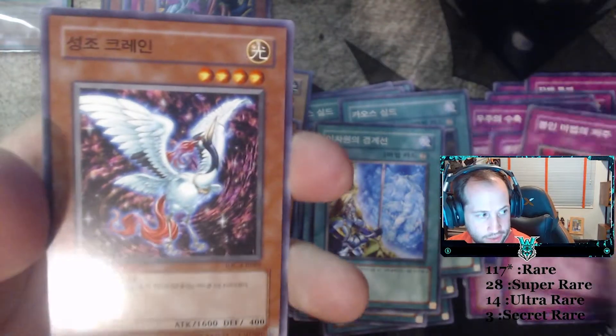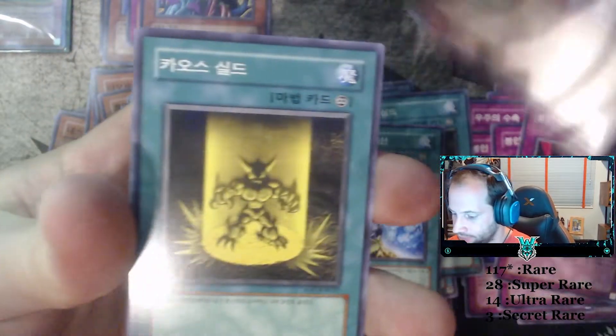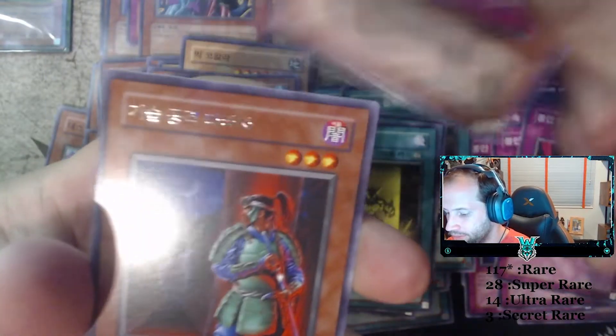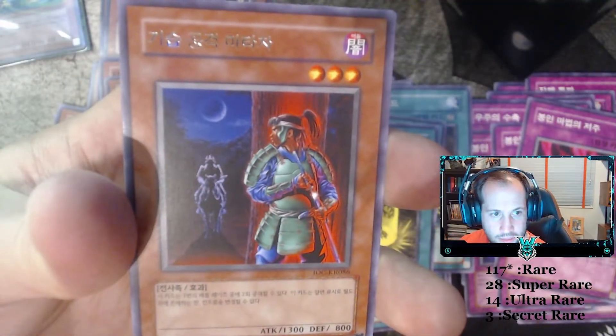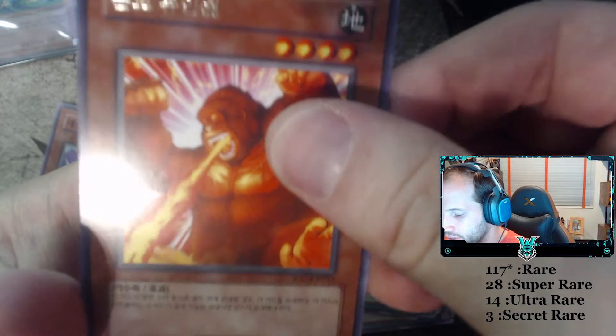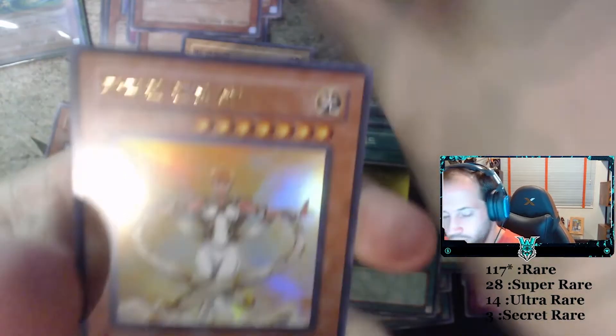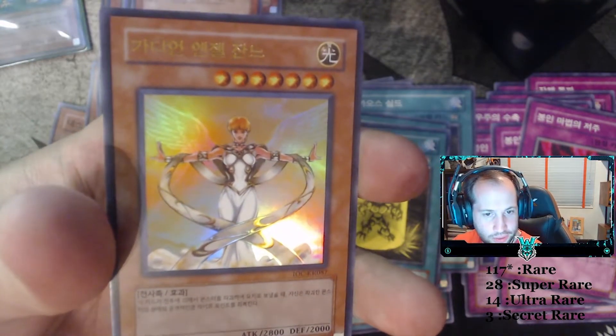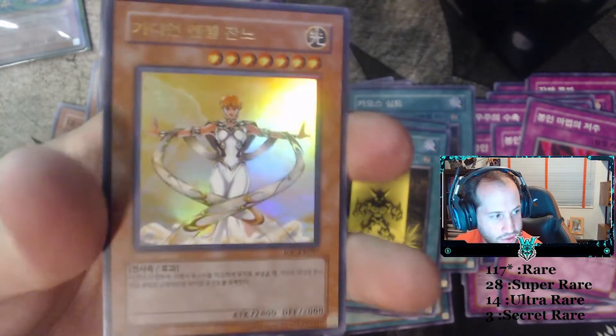Curseil of the Forbidden. Sacred Crane. Yellow Luster Shield. Veneer. Pinch Hopper. Matazza the Zapper. Pinch Hopper. And Berserk Gorilla! And another ultra rare — this is Guardian Angel Joan. Because the commons are always there.